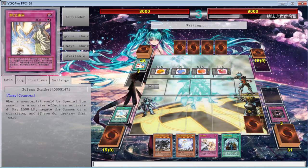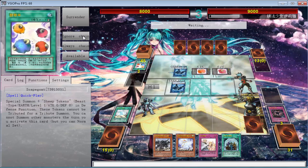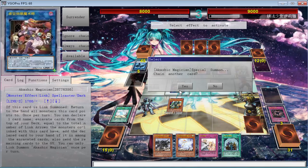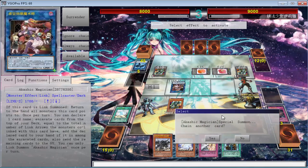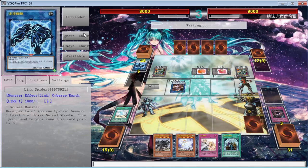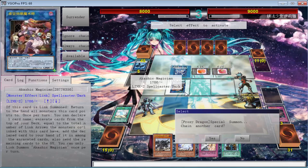Let's pull on ignore chain because we're not going to stop the first link — we want to stop the Firewall Dragon that I'm pretty sure he's going to go into. He starts off with a Link Spider. Oh no, it's a Grinder Golem. I think I know what's happening here. It's okay because we do have the Solemn Strike. I really wish I had set the Warning. He can't get any more, but if we stop it... no, let's not stop it. We're going to stop the Firewall Dragon.